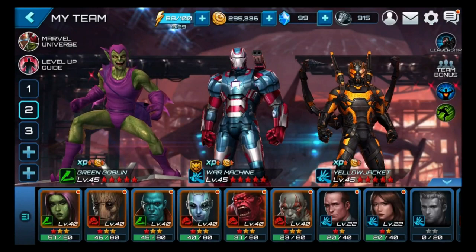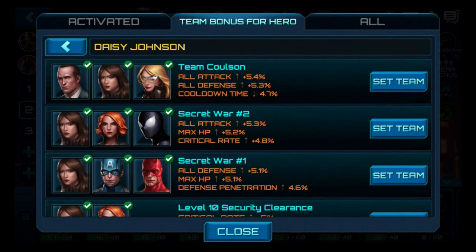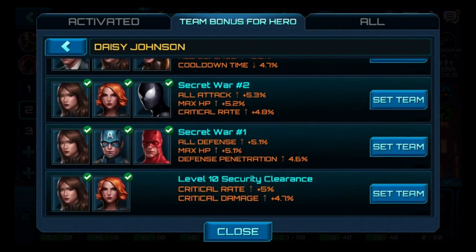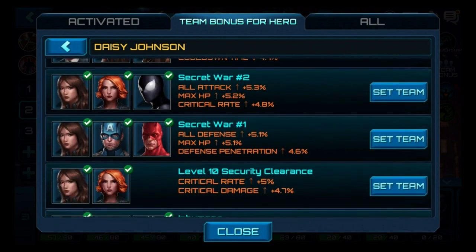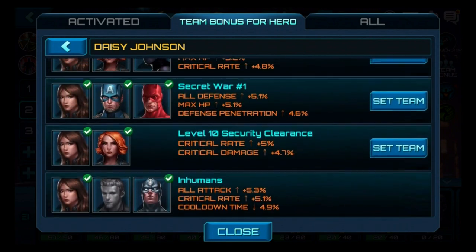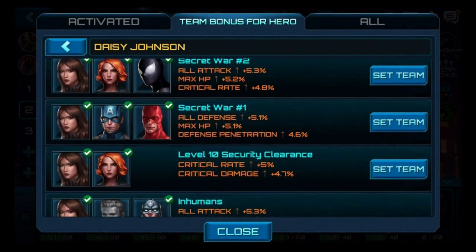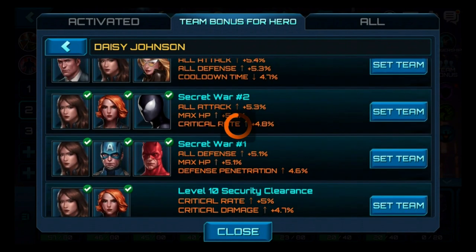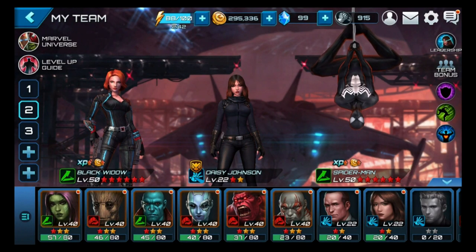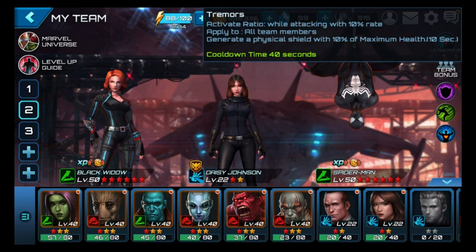Let's take a look at her team bonuses to see who she matches up with well. Team Coulson — wow, that looks like the team we're going to use — all attack across the board, all defense. Actually Secret War Number 2 might be better because it looks like there's a dual bonus with Spider-Man and Black Widow. Let's do that second team. We'll get a couple bonuses — Secret War Number 2, Level 10 Security Clearance — and we've got our six-star heroes. Our mastery gives her a physical shield when she goes into battle.